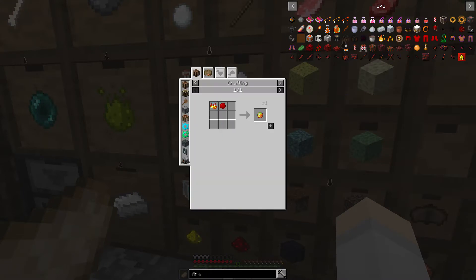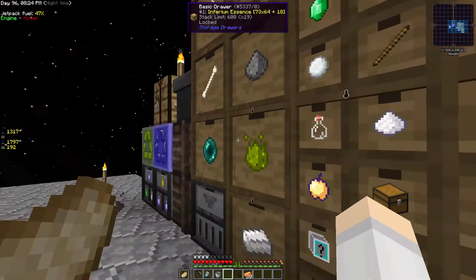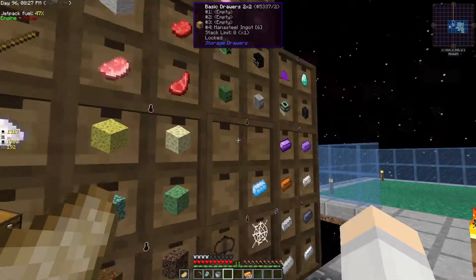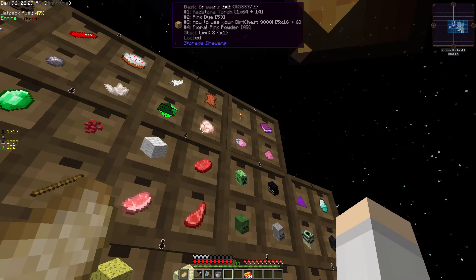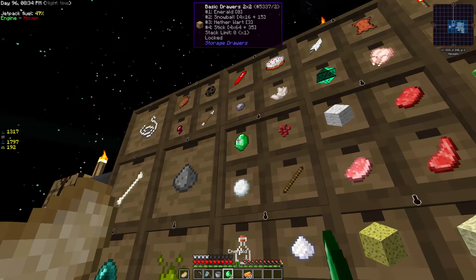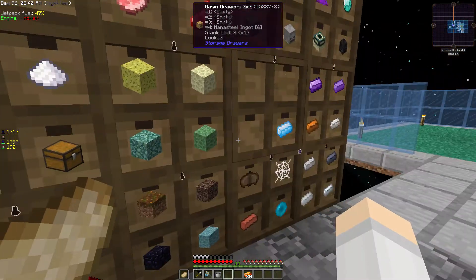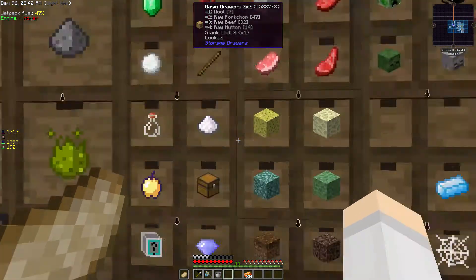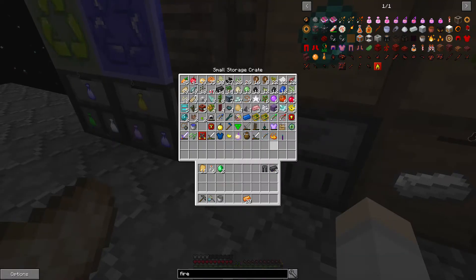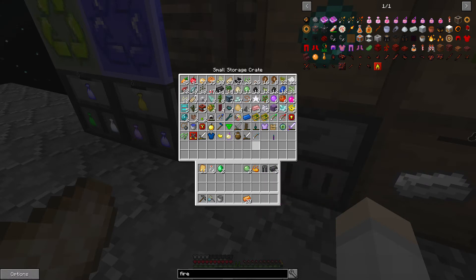Let's just get six. Fire resistance is magma cream. I'm gonna need three of these as well - oh I have only two. I want to get the vibrant crystals for everything then. Blaze powder, there's some slime balls. We're only gonna need two. We're gonna need some nether wart as well and probably some redstone.